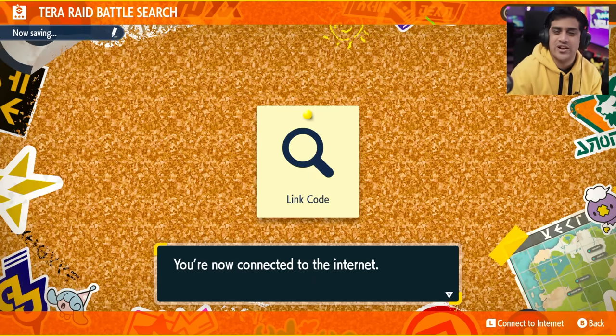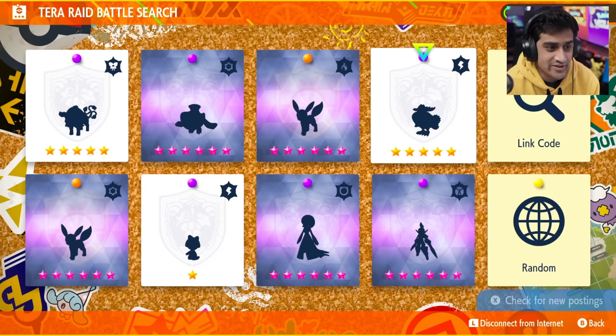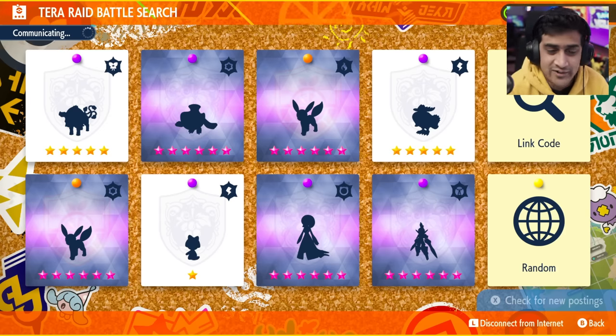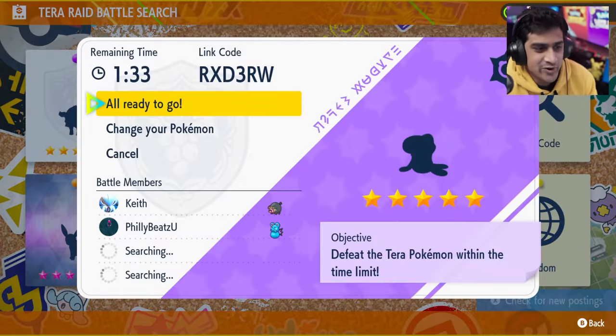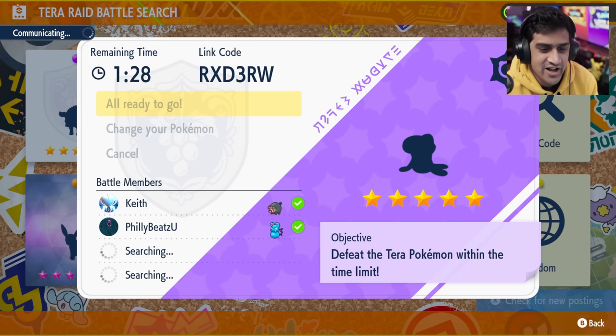I'm not trying to make this a really professional video — it's more of a PSA video. I have a lot of six-star raids. This is going to be covered online by a lot of people. The person who messaged me also messaged Wolfie, and Wolfie put out a video as well. So it's pretty much out there and everyone's going to see it.